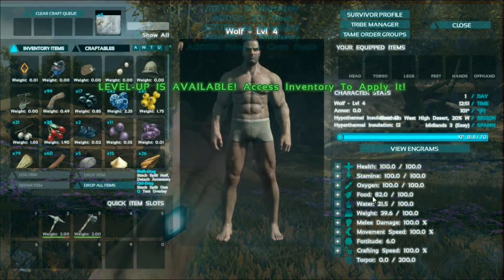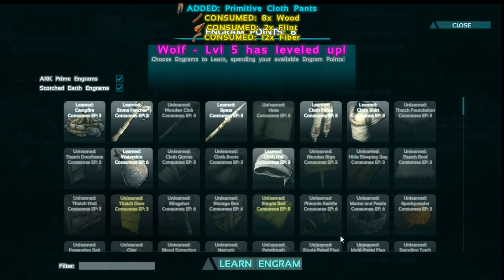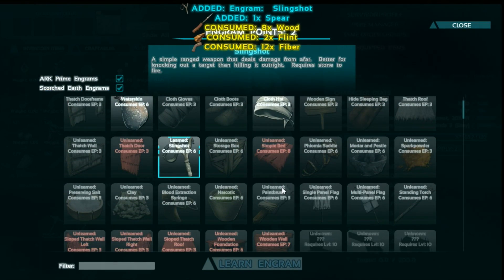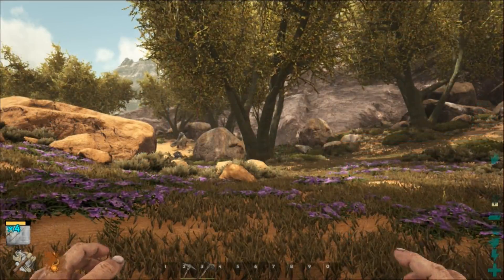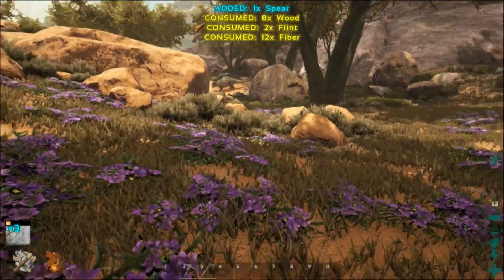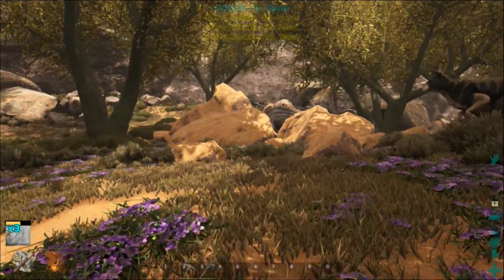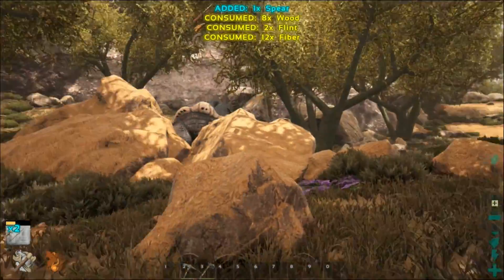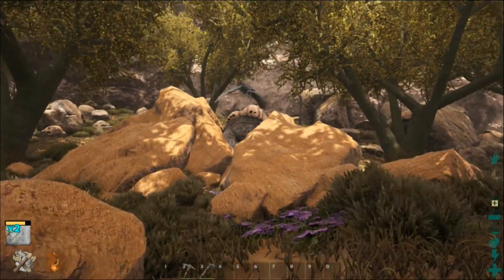Leveling up pretty quick, that's a good thing. Let's get the slingshot. And we can kind of get started, because we want a Morellatops almost right away. I'm going to want one that's high level, so I'm hoping to get one like this guy stuck on the corner, depending on what level he is.